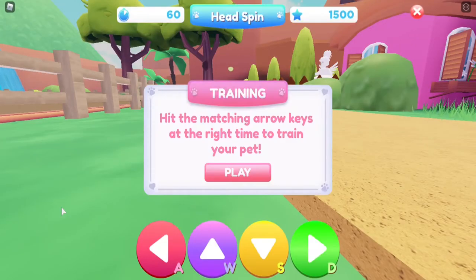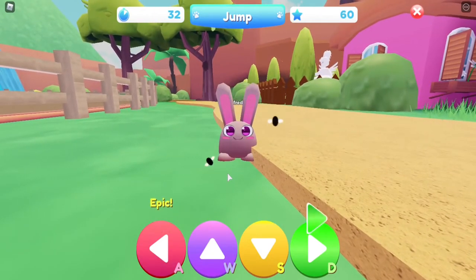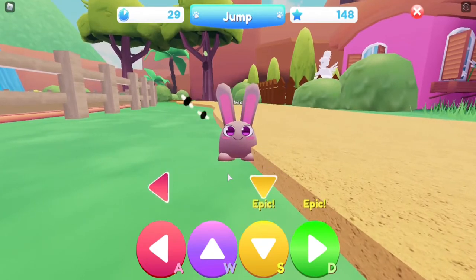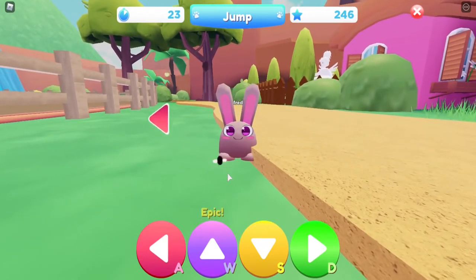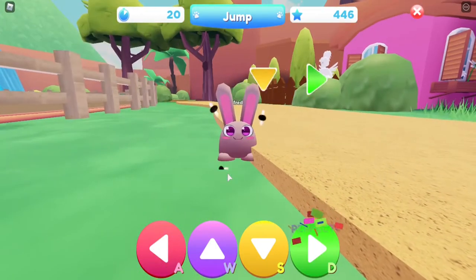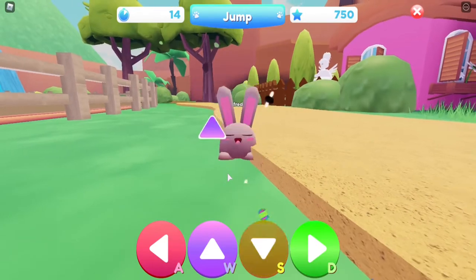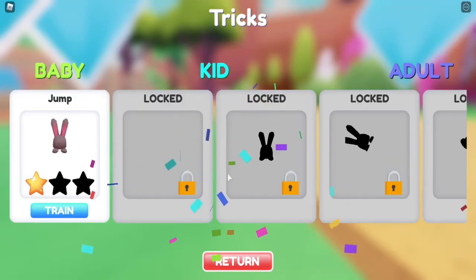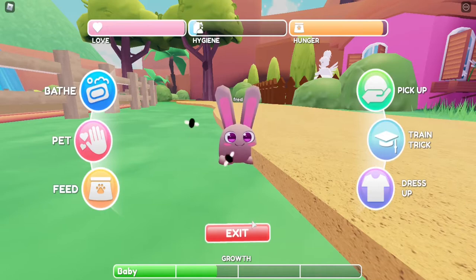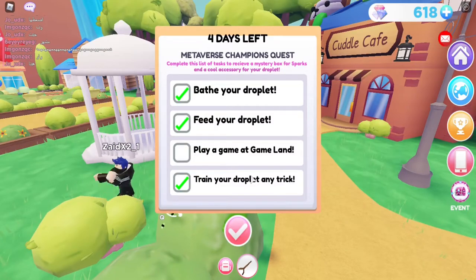Train trick — let's train it with jump. Hit the matching arrow keys at the right time to train your pet, so you can do WASD or all the arrow keys. There we go! That should be the trick done — if it's not, just do it two more times because there's a little bar thing there.